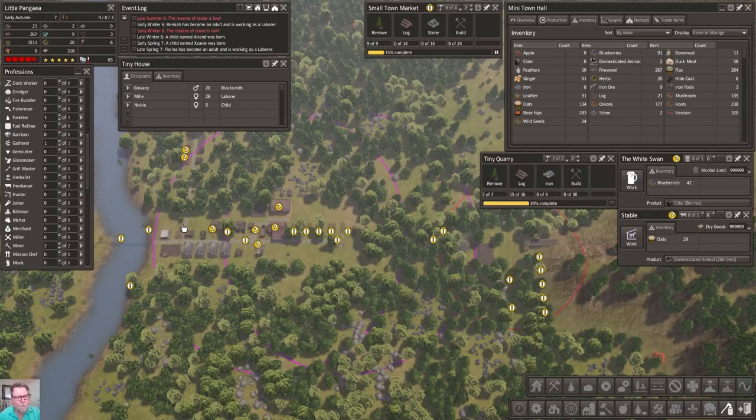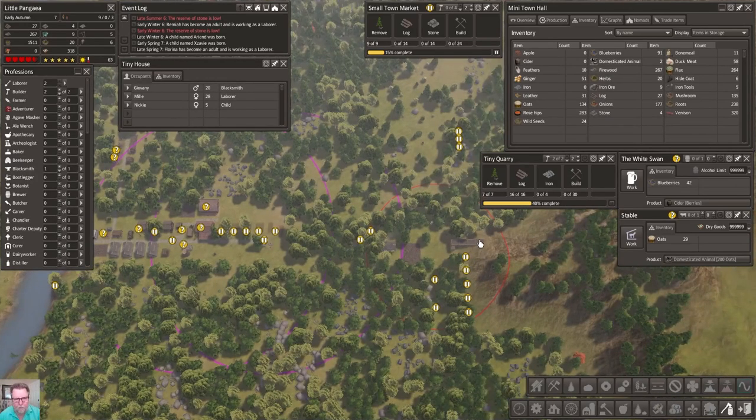I guess we can slate some more resources for pickup. We need stone. I think we got enough firewood - let's pull our cutter. See, that's what you've got to watch out for when you're micromanaging - this is already at 267 firewood, that's a lot higher than it really needs to be. That's an important body we could use right now to do something else.